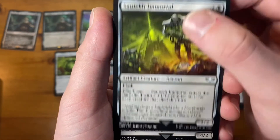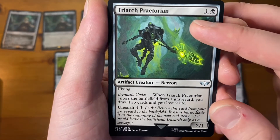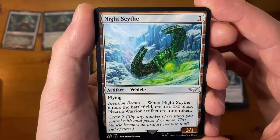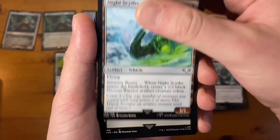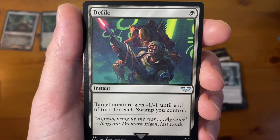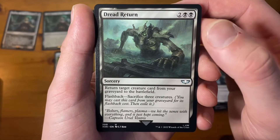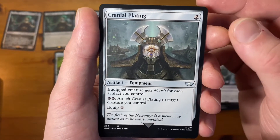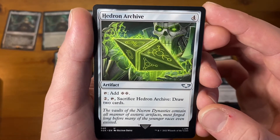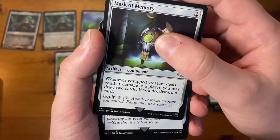Stotek Immortals with Flash. Skorpekh Destroyer with Death Touch. Triarch Praetorian with flying — didn't realise Triarch Praetorians could fly, I'll be honest. Night Scythe with flying. Defile, an instant. Dread Return — that's really nice but should it not be called Reanimate? Cranial Plating — never heard of that before. Hedron Archive, an instant artifact. Mask of Memory.